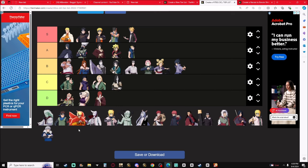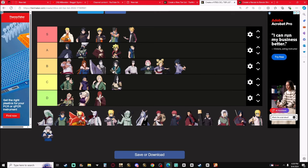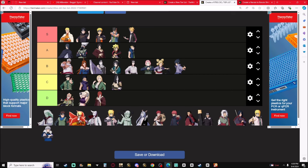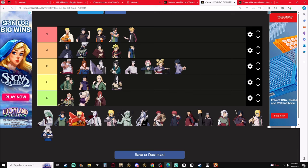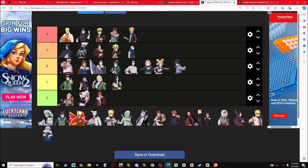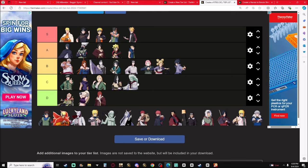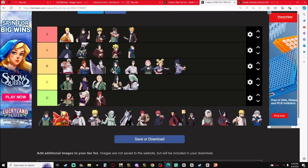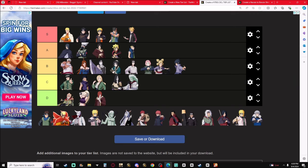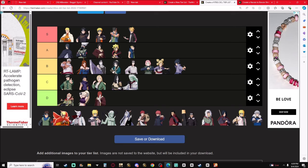Orochimaru — C-tier. Great Breach is a good skill but it just doesn't do that much damage, and neither does Striking Snakes. Madara with Limbo Clones and Purple Thunder Blast — C-tier on this one. Thunder Blast is sometimes weird with the angles and the characters. Limbo Clones did just get a buff — shout out to Basmus for hitting up Bandai and getting them to fix it.